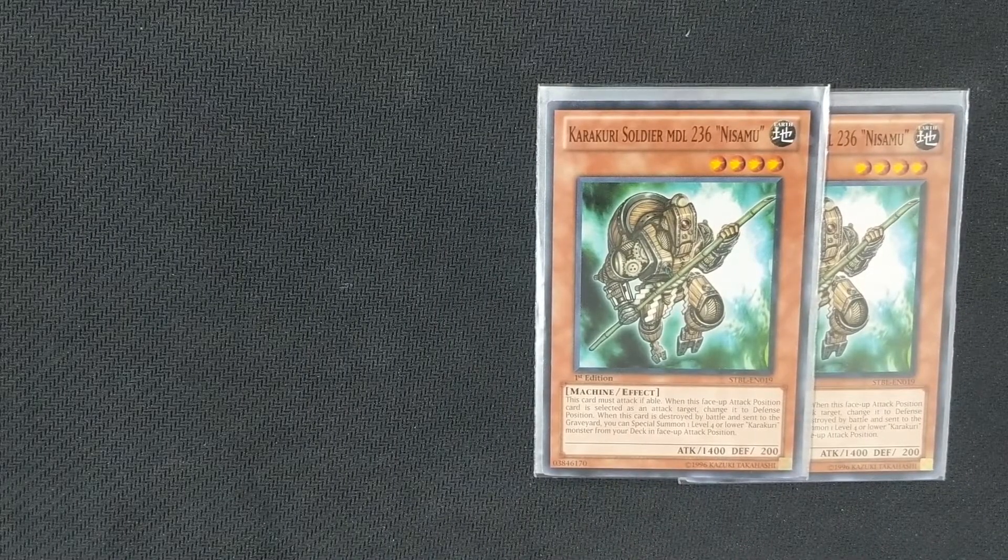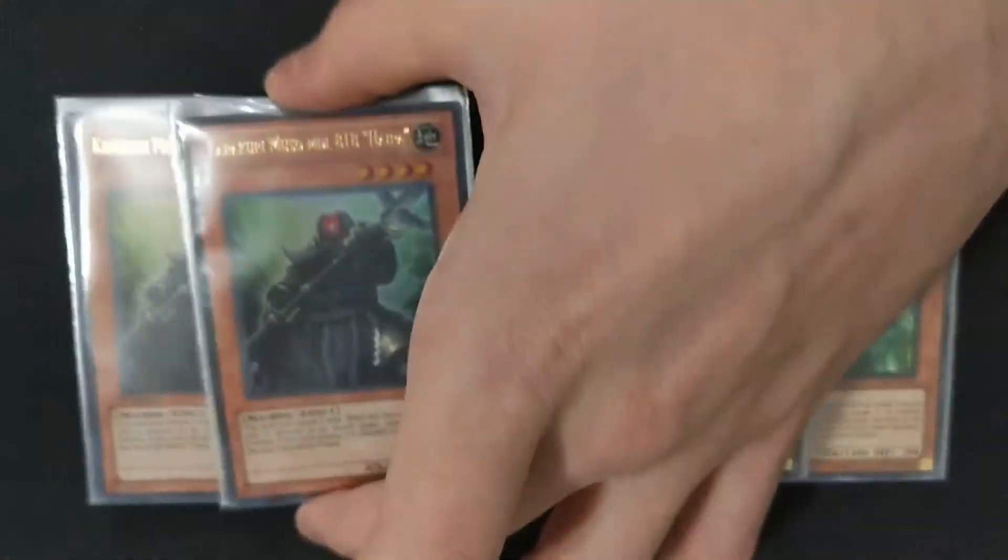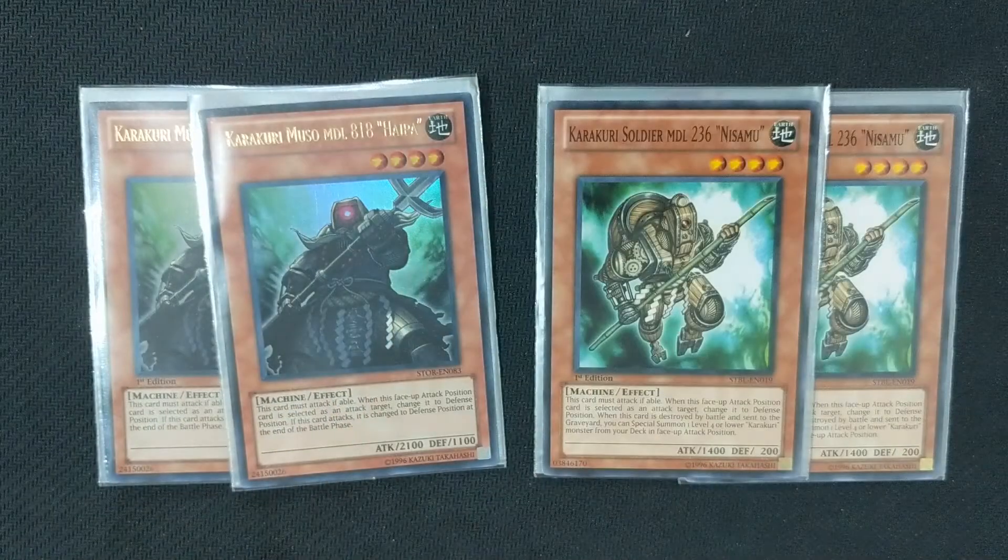The next level 4 that we run is Karakuri Musou Model 818 Hyper. What he does is at the end of the battle phase, if he battled, you get to change his battle position, meaning that you can trigger your boss monsters more effectively on your turn by attacking with him, and then at the end of the battle phase, he'll change his battle position and your boss monsters' effects will all trigger.